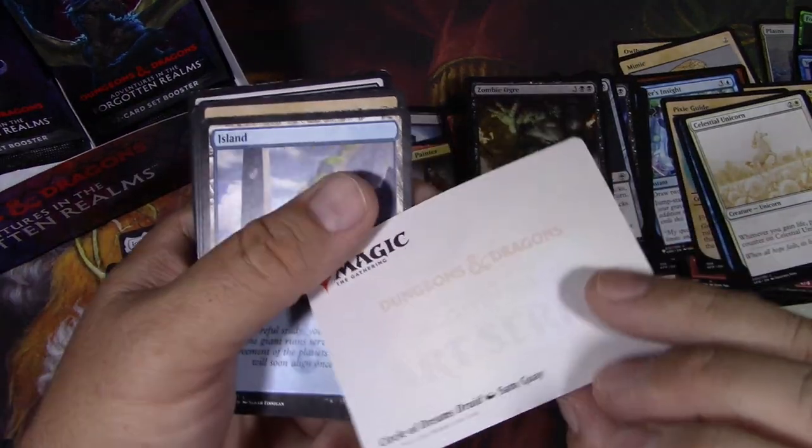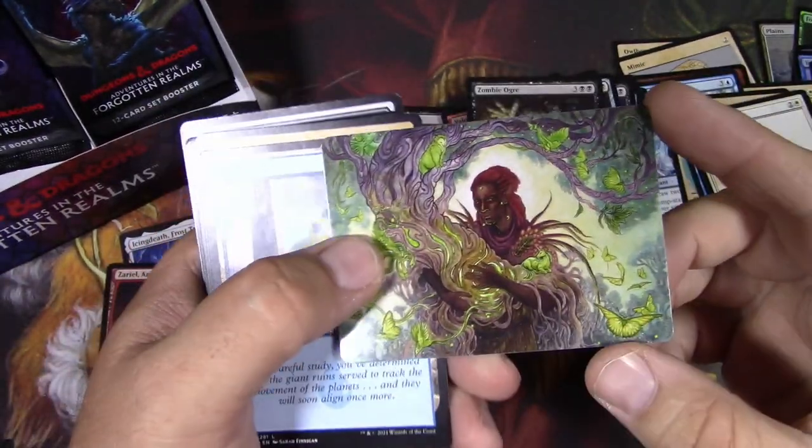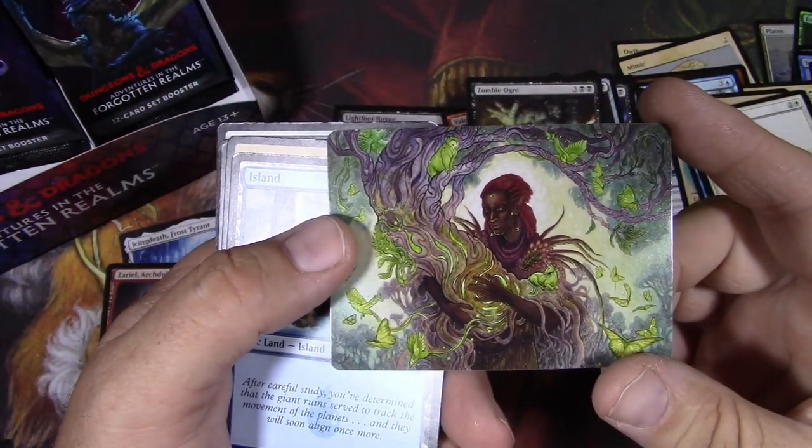It's the Circle of Dreams Druid — basically a Gaea's Cradle on a stick right there.